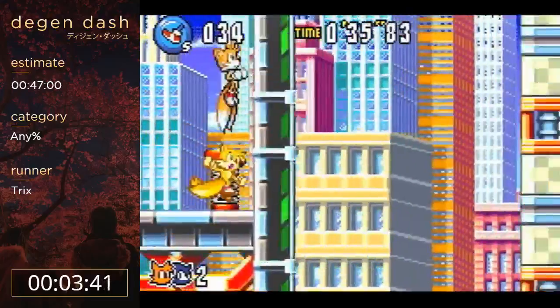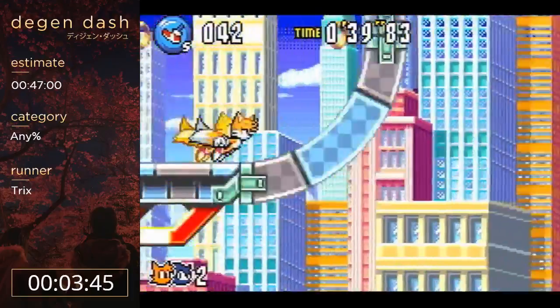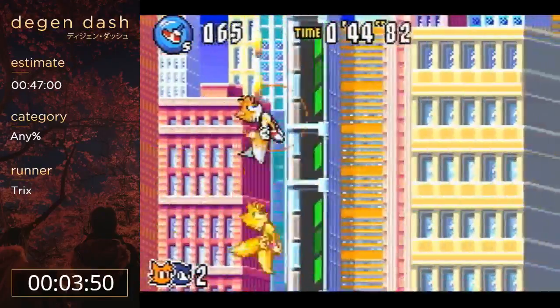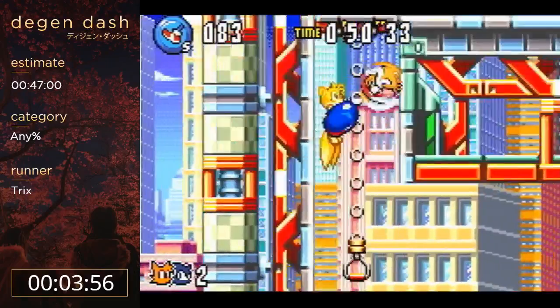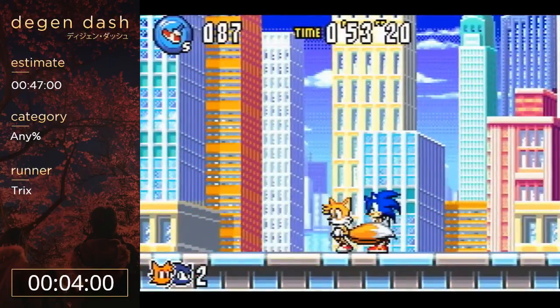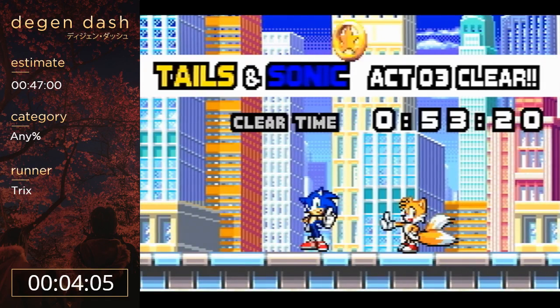You get one frame to jump off of the dash panel that the game puts under you every time I do Sonic's tag action. The way I'm actually doing that is with a pause buffer. Since it's frame perfect and this game is 60 FPS, that would be really hard to hit normally, but it's really easy to do if you do a quick pause buffer. You just gotta do the right inputs and you'll get it every time.